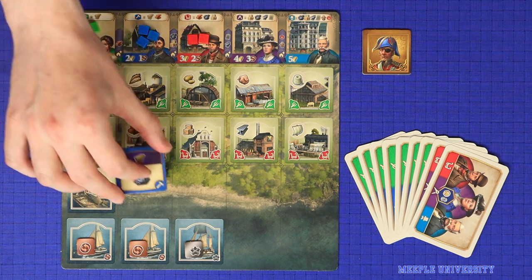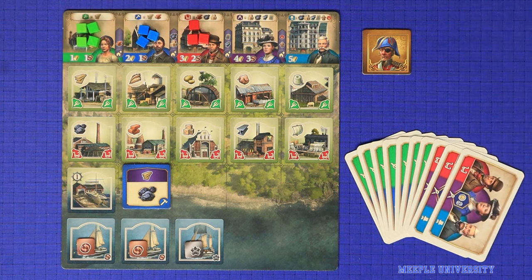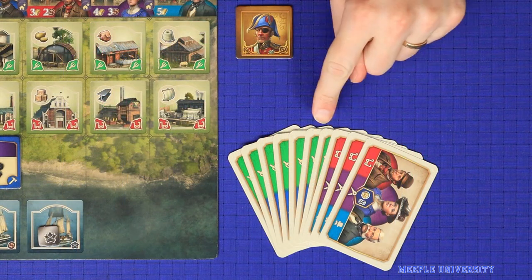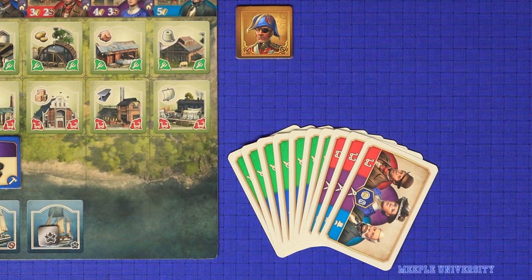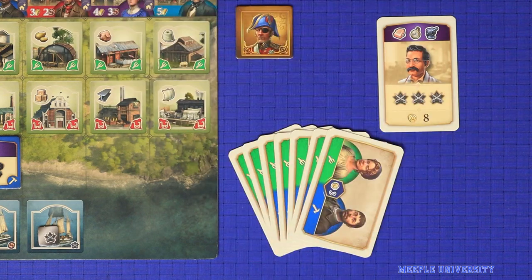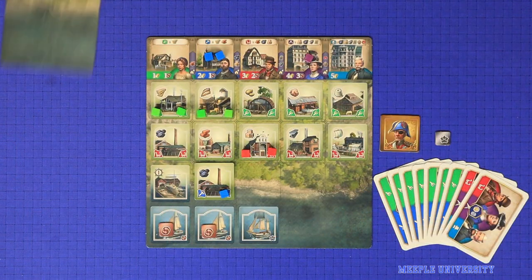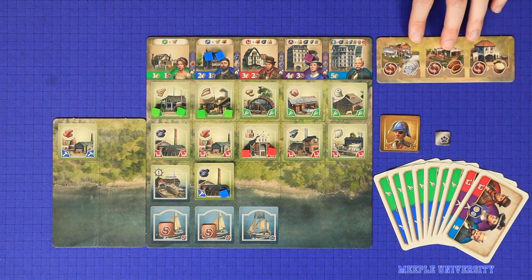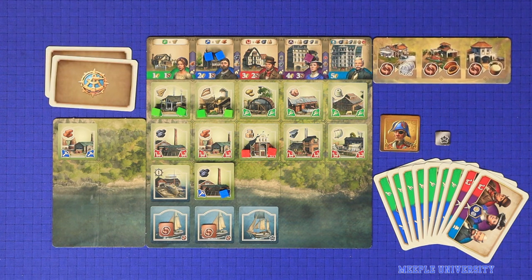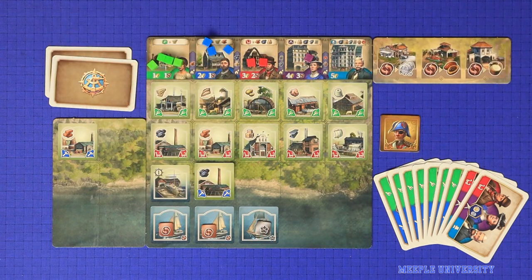There are the industrial actions, which include building industries, docks or ships, increasing population or levelling up population to the next level of education. Two of the actions relate to resolving your hand of population cards: these are to play a population card or to exchange cards from your hand with cards in the deck. There are three exploration actions, which are to unlock the old world, explore the new world or draw expedition cards. And there is one reset action called celebrating the city festival, where any workers or tokens that you've used are restored, ready to be used again.